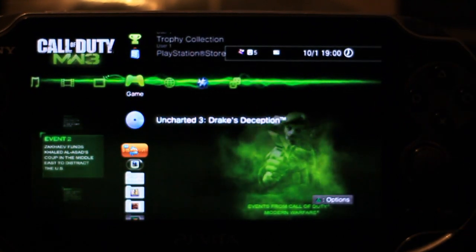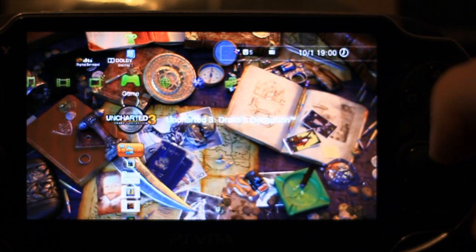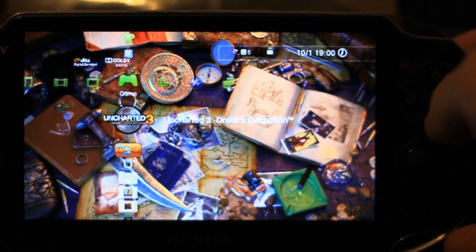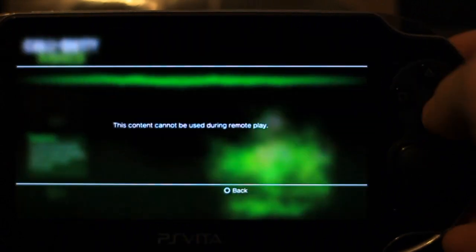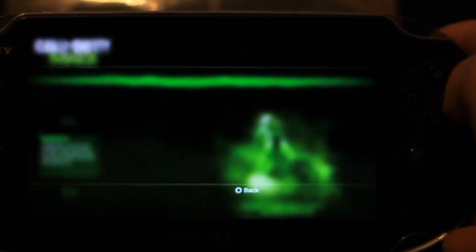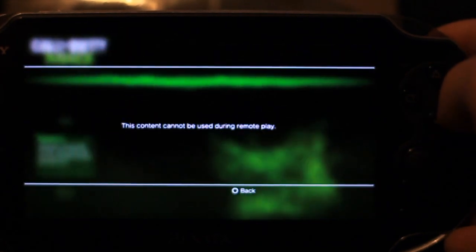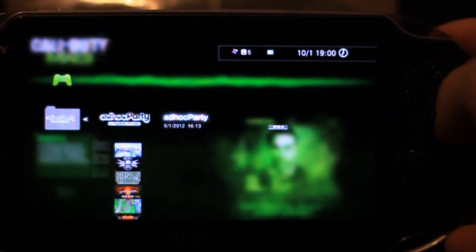I noticed that the majority of PS3 games do not work. I think there will be an update once the PS Vita is launched in the UK and the US — in the UK it's been released on February the 22nd I believe. Hopefully that update comes out and we can play Uncharted, Killzone, Call of Duty, whatever you want. But if I click on any of them, they do not work — Wipeout, Detonation, Dot Mist, Link in the Shadows, Street Fighter Turbo, Magic the Gathering, Fat Princess — it just goes on and on. So that does not work.